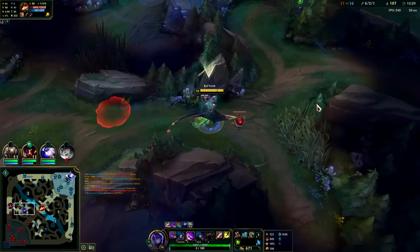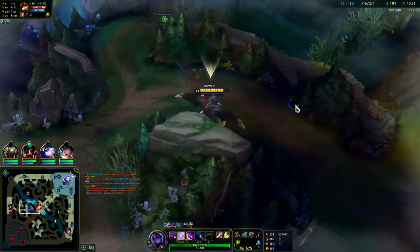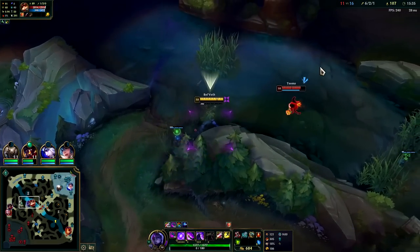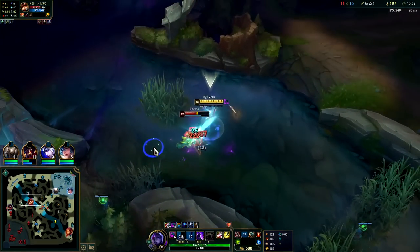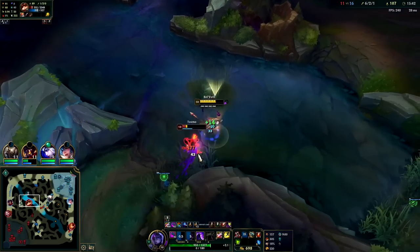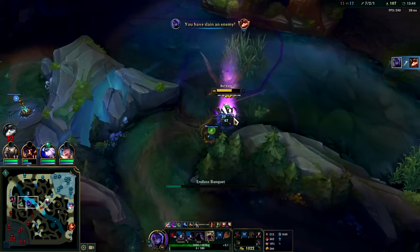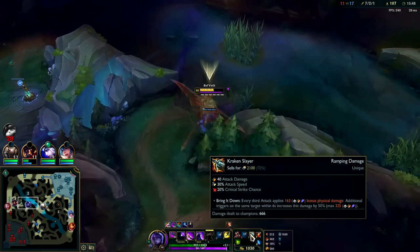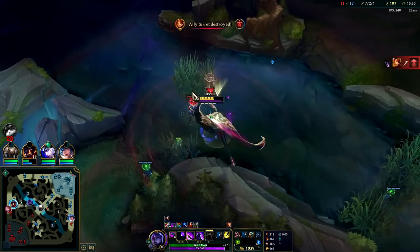Teemo's mid — look at that sweet healing, 28 lifesteal. He's gankable but he does have Heartsteel and blind. He's about to run into me. The W, auto, Q — stop autoing while we're blinded — auto, Q. We're doing so much damage with Kraken. Kraken did 666, BotRK did well too — this is total damage so we've had Kraken for a little bit.